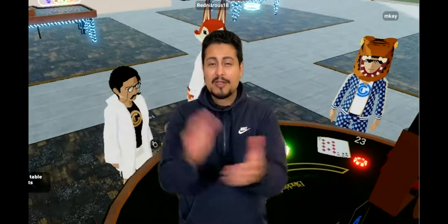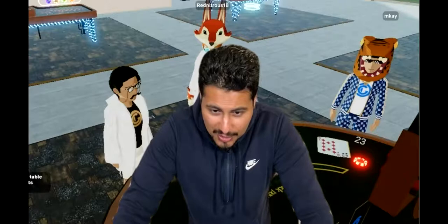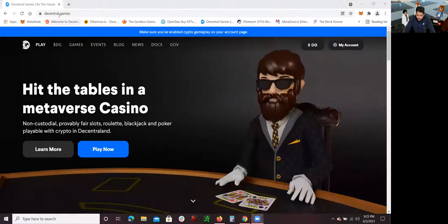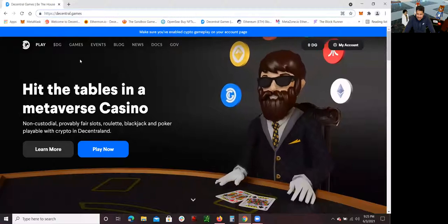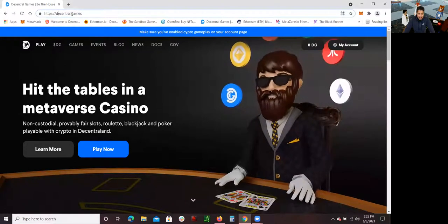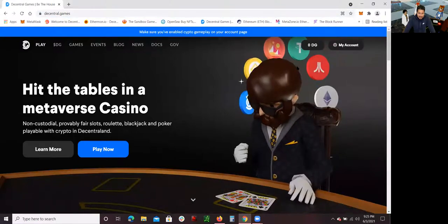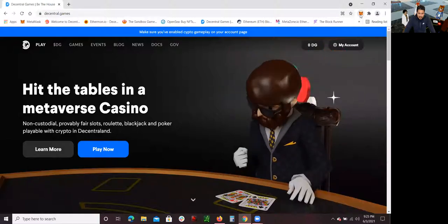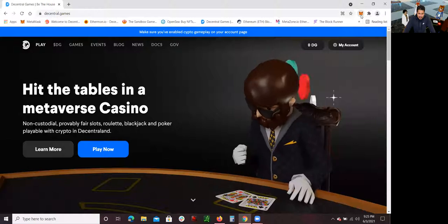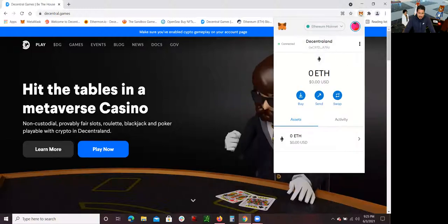Let me share my screen and get started. The casinos in Decentraland are part of Central Games — that's the company. Go to their website and create an account. The website is central.games. Once you go there, you need to log in with your MetaMask account. Make sure you use the same MetaMask account that you use to log into Decentraland so you can connect seamlessly. I'm already logged into my MetaMask account.